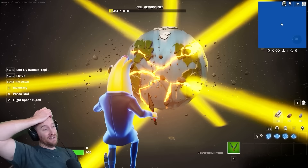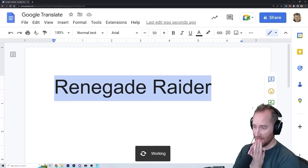I certainly didn't expect to build this when I put in Peely. Okay, next, let's do a rare skin — good old Renegade Raider. Let's run the translation and... Reject! Oh no, Renegade Raider! What can we do with the word reject?